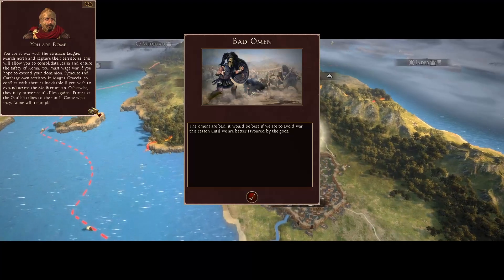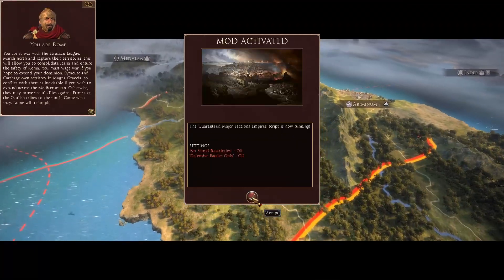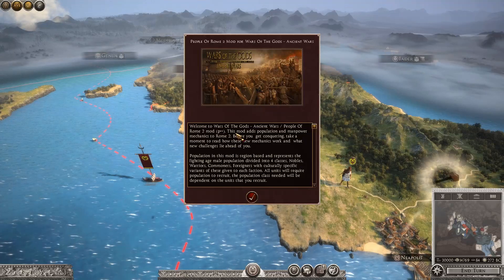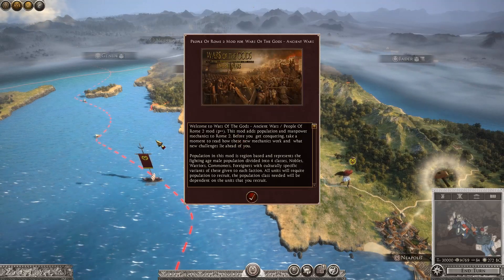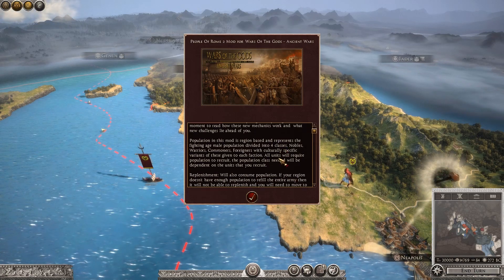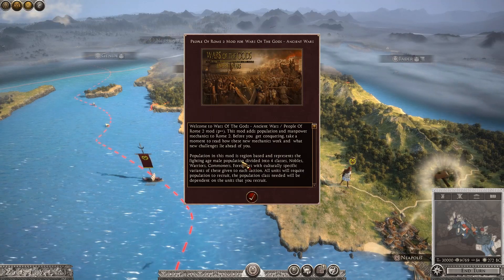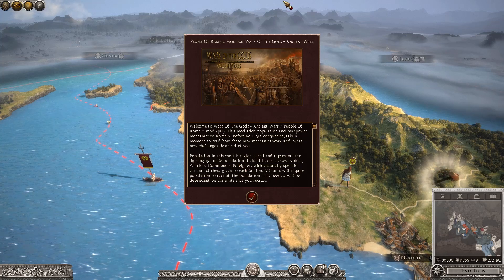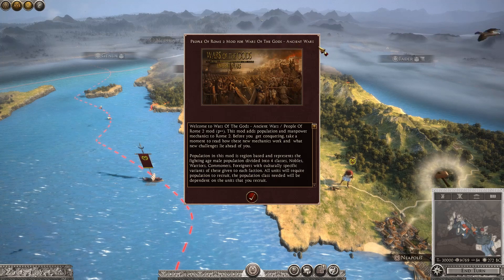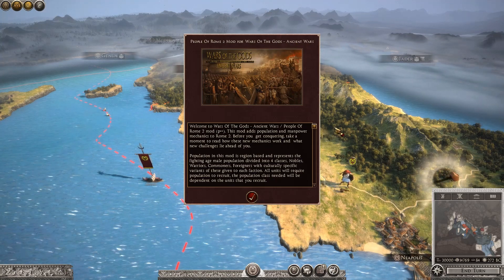We will start the campaign now. We are at war with the Etruscan League - march north and capture their territories. This will allow you to consolidate Italia and ensure the safety of Roma. There were a few popups coming up: bad omens saying we shouldn't be declaring war, the Guaranteed Major Factions mod saying the script is running, and now we are here with the People of Rome 2 mod for Wars of the Gods slash Ancient Wars. This is the population mod, so I'll read through it for everyone.